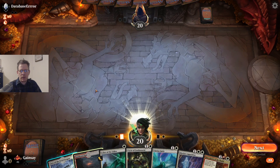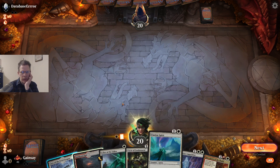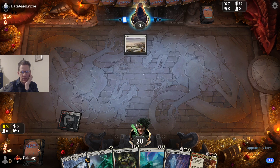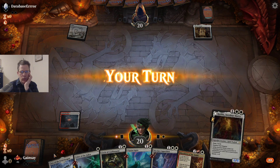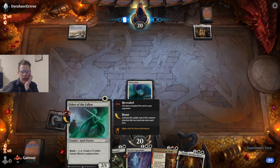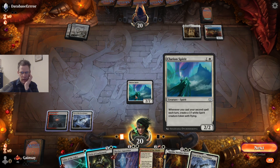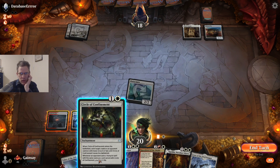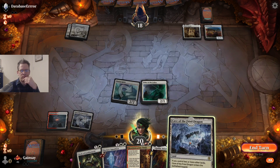This is a fine hand. The only thing that's awkward is do I want to play my Sundown Pass turn one so I can be guaranteed Clarion Spirit turn two? I think I do. By keeping the Usher of the Fallen in my hand, it's quite possible if I draw a third land, I'll be able to go Circle of Confinement plus Usher of the Fallen on a turn and I'll get a Spirit token. It appears that is not going to be the case.